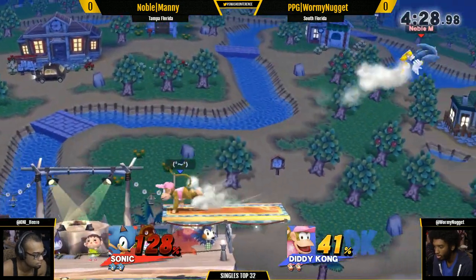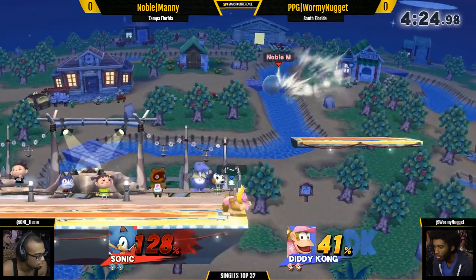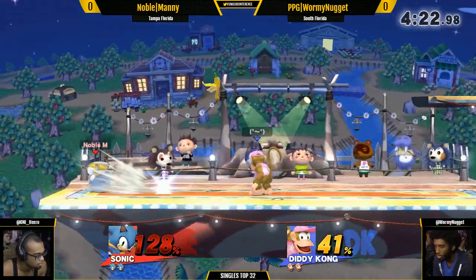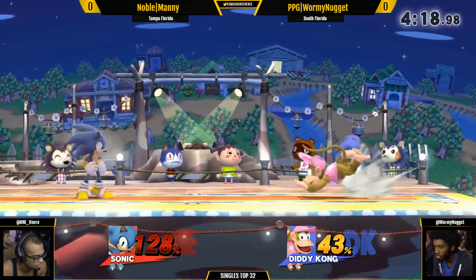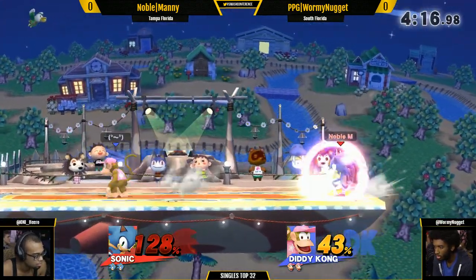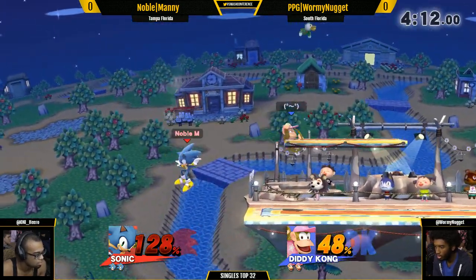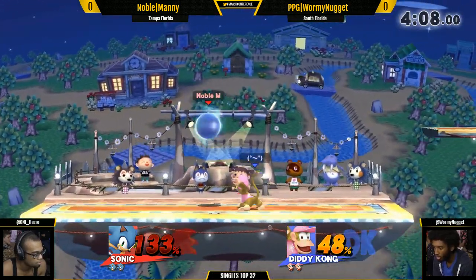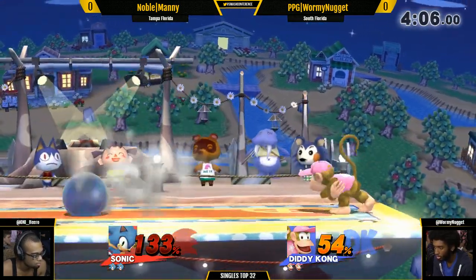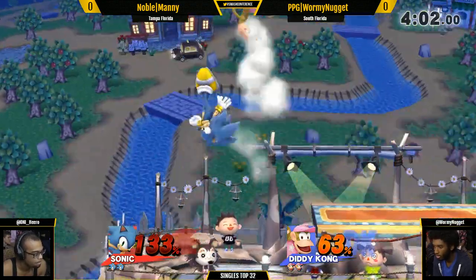Oh, when it faded away — Manny penetrated the defense. Oh, that shield poke there! Wormy Nugget doing a really good job at keeping patient, making Manny approach him first. He's limiting the interactions that Manny gets off of him to really just spin damage — he's not getting major follow-ups. No real up-airs or forward-air strings afterward.